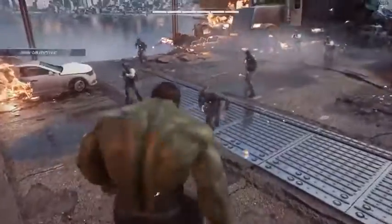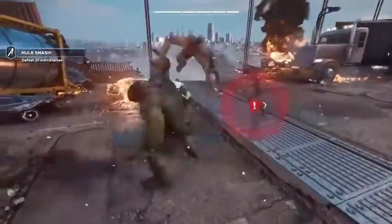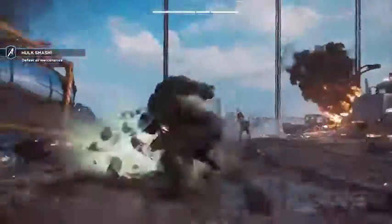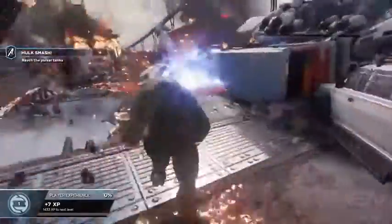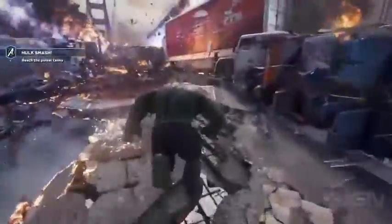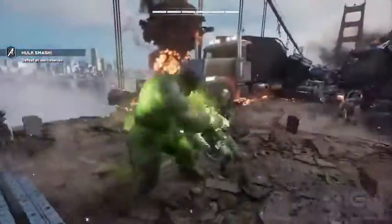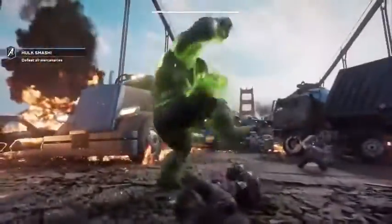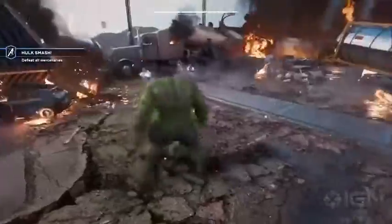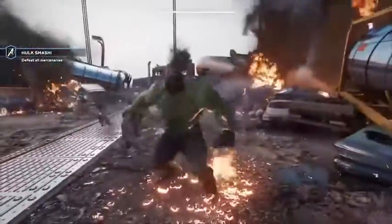Other than being able to utilize his rage and smash through stuff and feel that overwhelming sense of power, the gameplay strategy for Hulk came down to the idea of weaponization — Hulk was basically all about weaponizing the environment, the enemies, and the combat scenario around him. That's actually why he's able to pick up and wield enemies as weapons.